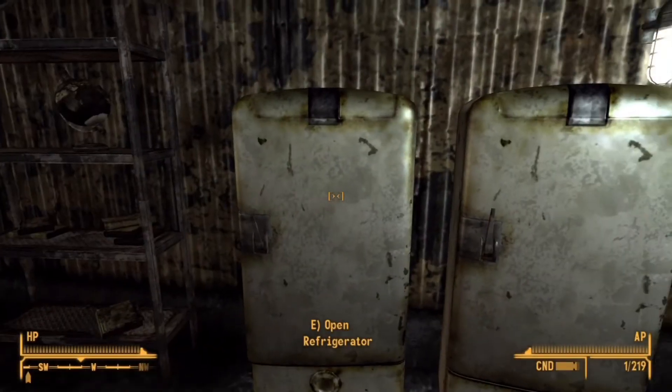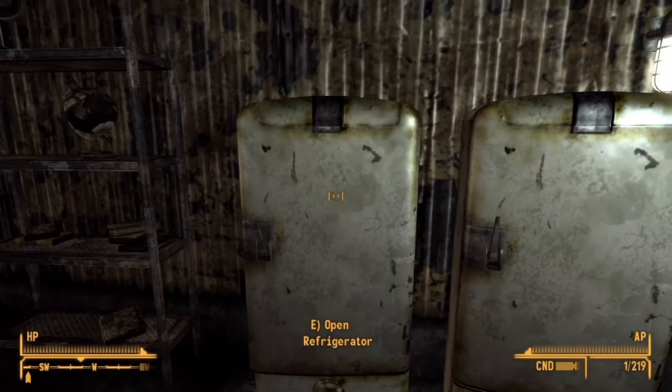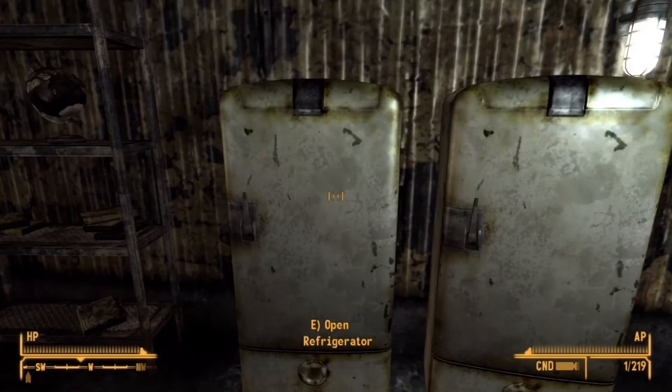I think this only happens when the doctor is in the safehouse. I forgot her name, but there should be a doctor in the safehouse who can offer you a stimpak or a super stimpak. I think this glitch is only active when she's inside.